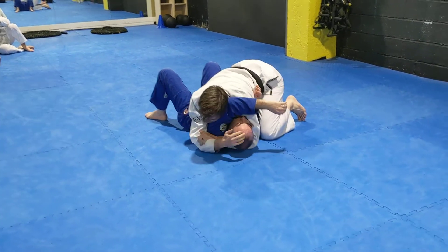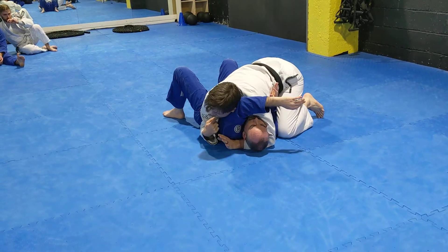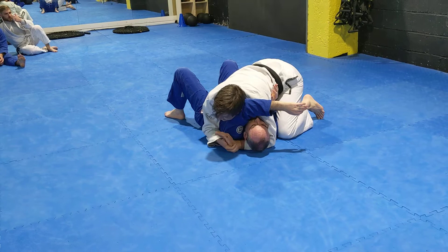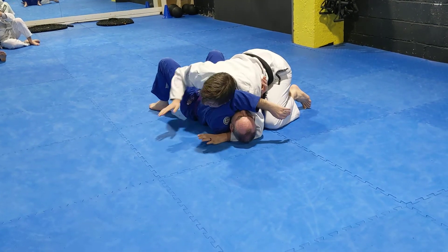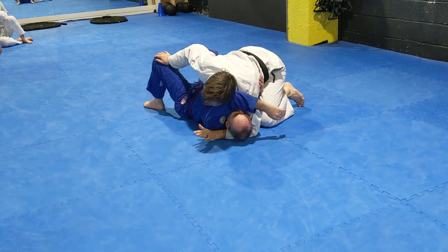An arm triangle is when I essentially just choke Justin like this, or like this. If I'm on this side of him, it's very, very hard to do. So although I've set this choke up, I have to get to the other side of him to be able to finish him, without getting caught on his legs and half guard on his arm.